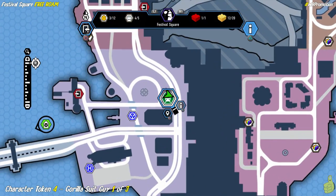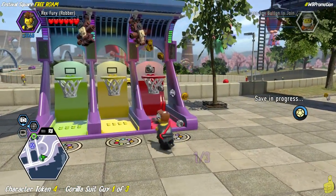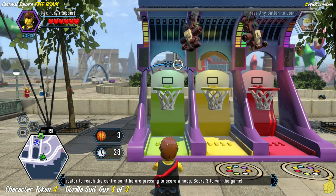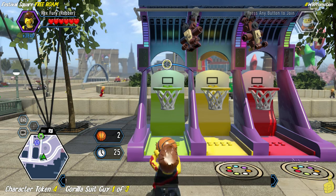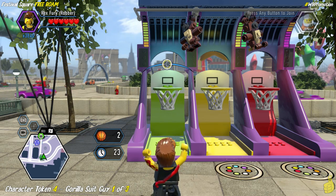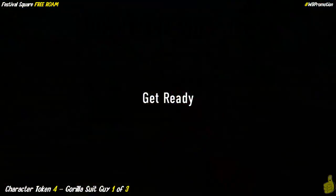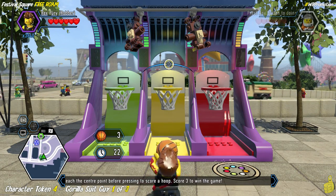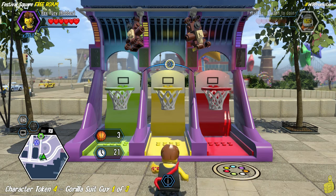Character token four requires us to not only paint three basketball hoops scattered throughout the area, but also shoot and successfully complete all three basketball games at each of these basketball spots. There are three basketball locations. Each has a hoop that needs to be colored with the color gun, and then all three games at each location need to be completed. It's kind of easy, medium, hard — you've got green, yellow, red — and the further you go to the right, the harder the difficulty. We are officially at the first location.